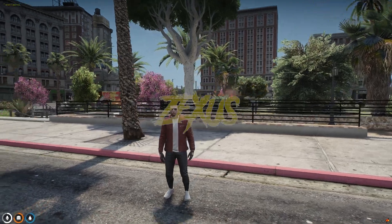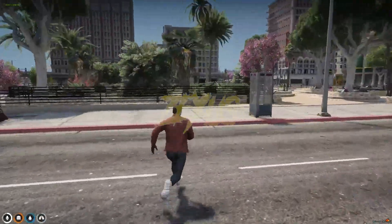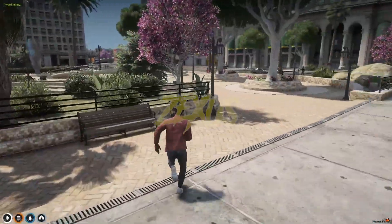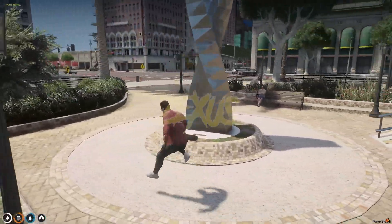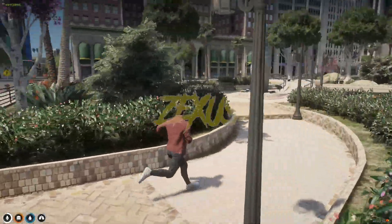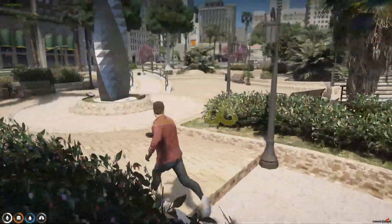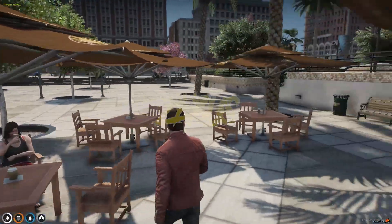We are in our server now. As you can see, this is our new Legion Square which is divided into two parts. The first area is our garden — the area near the Legion Bank is filled with a garden. This is the Legion Square Garden. There is also a cafe stand, and these are the chairs and tables.